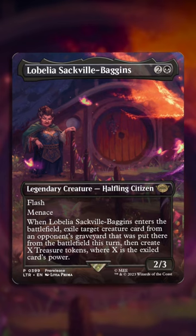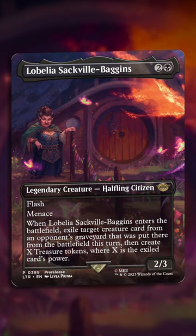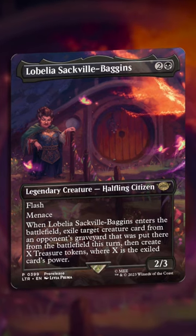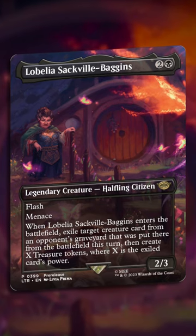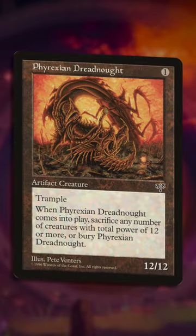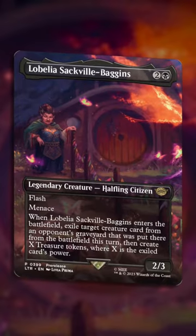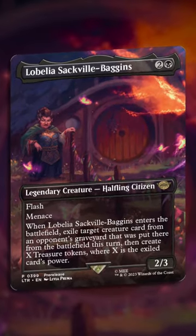The idea being: any time a creature is destroyed or otherwise removed from the battlefield, flash Lobelia in, exile the creature, and make treasures. The timing restriction of this spell, alongside the manner in which it actually makes the treasures, and the further restriction that it must be an opponent's creature — so there's no setup with, say, a Phyrexian Dreadnought — all make this a very situational pseudo-ramp piece. Still, I'm curious: will you be brewing with her?